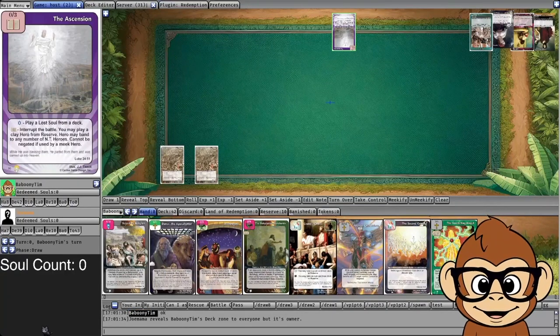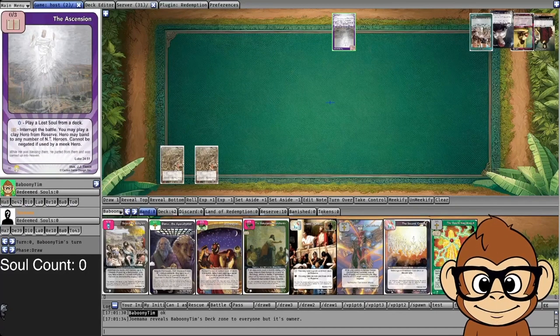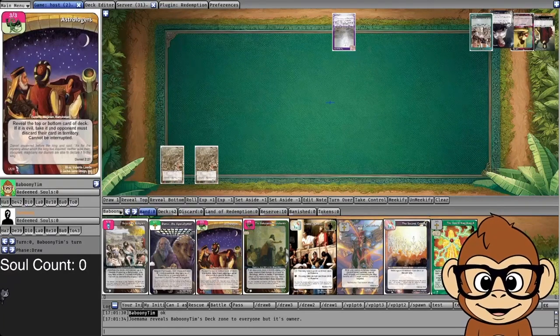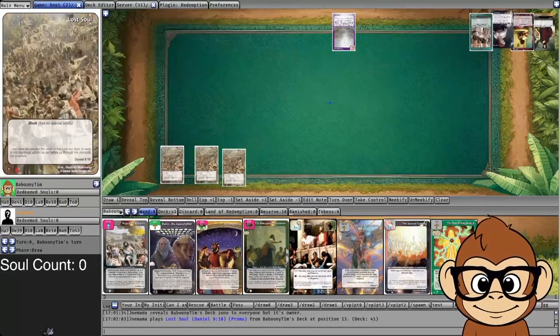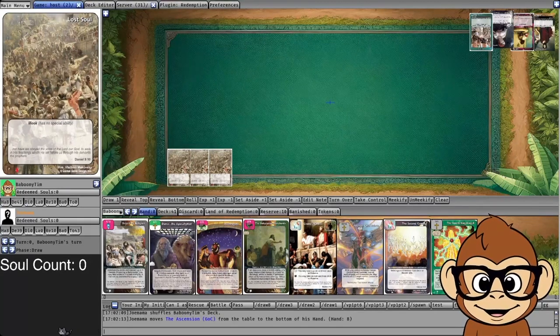Looks like I win the die roll and decide to go first. I have a really strong opening hand because I can go turn one Daniel banding to Michael and get a really strong attack, even though I don't really have any good enhancements to back it up. I can also plop down the Foretelling Angel, so I have my three best Daniel cards in my opening hand. Really can't complain — I even have some Astrologers and some defense.